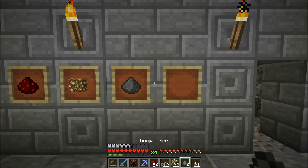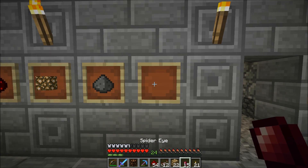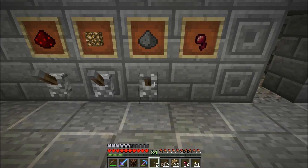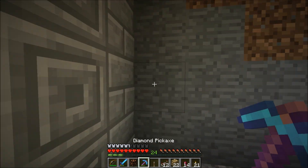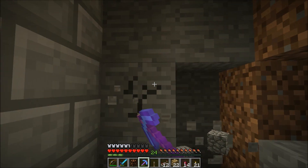One modifier is going to be gunpowder for splash potions and the other one is going to be spider eyes - and yes, I know it's supposed to be fermented spider eyes, this is just for visuals. These are going to be on levers because there's going to be an on or off state. It's not going to be a button, so whatever's on will send out the signal and when it's off it won't.